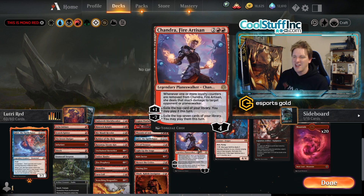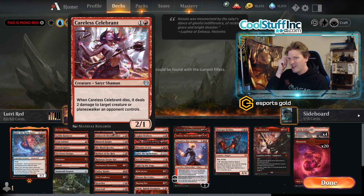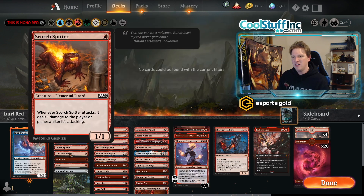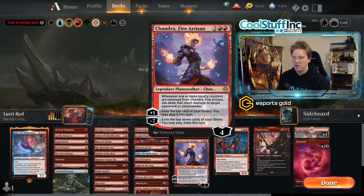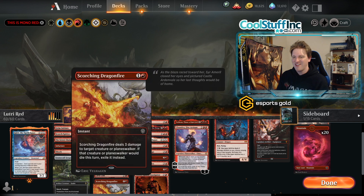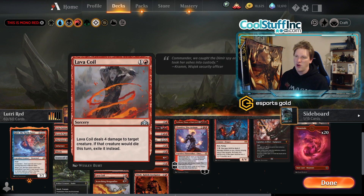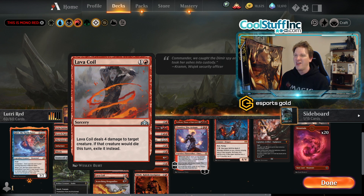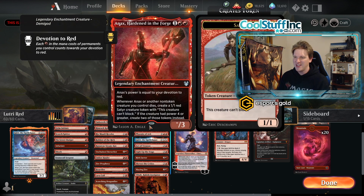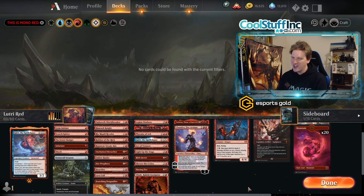Filling out the mono red singleton deck does involve a few cards that wouldn't normally see play — Careless Celebrant is near the top of that list. Overall the power level isn't completely terrible, but there are a lot of situational cards. I've got Scorching Dragon Fire and Lava Coil, which take away from the aggression. Drawing removal when you need creatures, or having removal in your opening hand with no early drops, means you end up mulliganing more frequently.